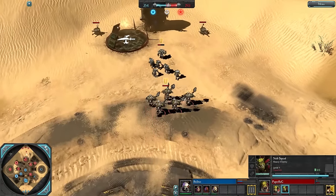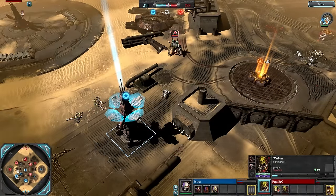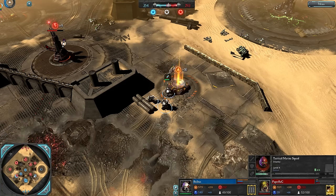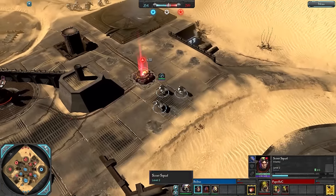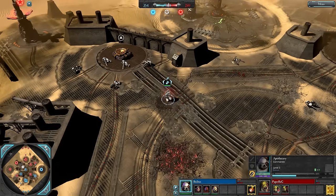Nobs nearly level two now. It's 354 VPs to 293, with both players down to about 50 population each. A second War Truck is coming out. Bulbas is tier 3 and looks like he's getting a Predator, which is a good purchase. I thought he might get Terminators given the resources he had saved up, but a Predator is a better call.